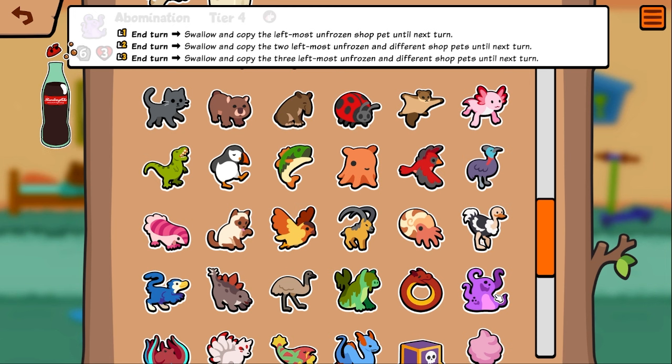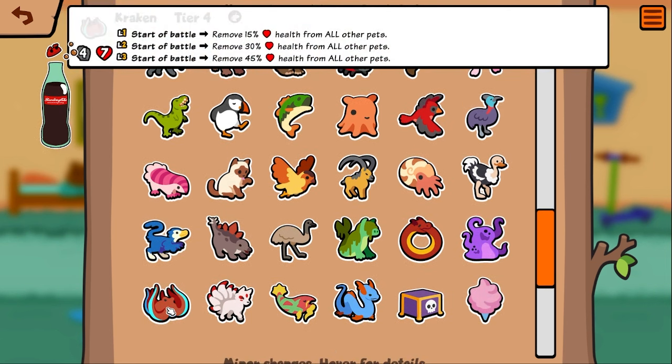Abomination — I'm not sure what's different about this, I'll assume it's just a wording change. Kraken — they kept the nerf to his ability but he's back to start of battle. I love to see that, that's really good. I think they also buffed him to a 4/7, which I kind of don't like — I liked him being a 3/7. That way you could get his attack to one with one 'Drink Me' liquid to make it easier to counter armadillo. But overall still good, I'm very happy to see him back on start of battle.